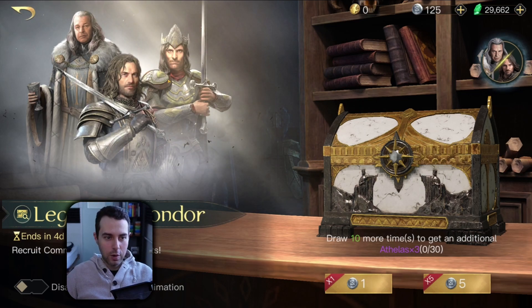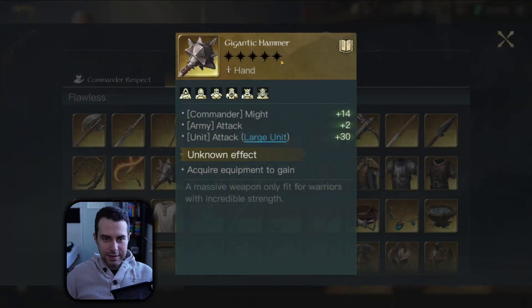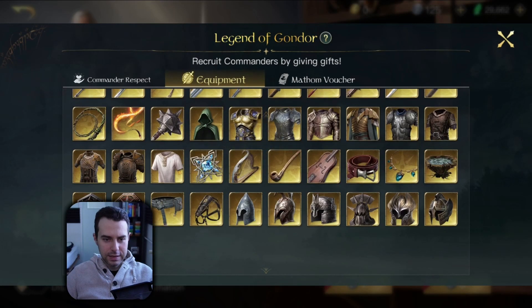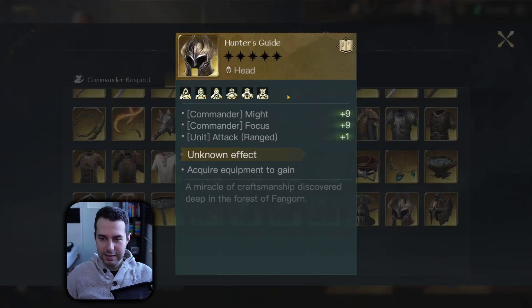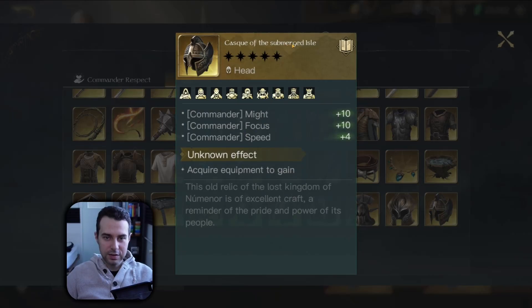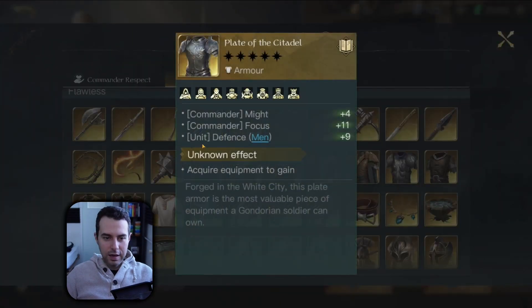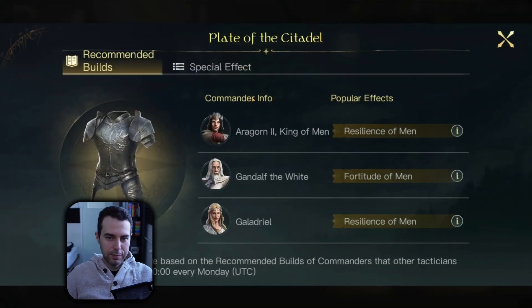I already have taken care of that, but I still need a King of Man Aragorn. Let's see what items we can also receive. We still need a Gigantic Hammer with Frenzy. I wouldn't say no to a Hunter's Guide with Aegis. I would also not say no to more Cask of Submerged Isles to further refine the one I already have. And I do have some ideas to experiment around with the Plate of the Citadel and the special effect.